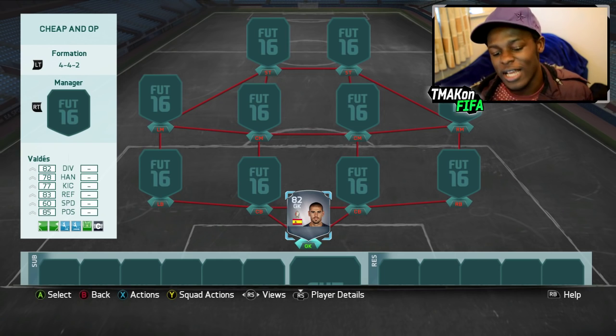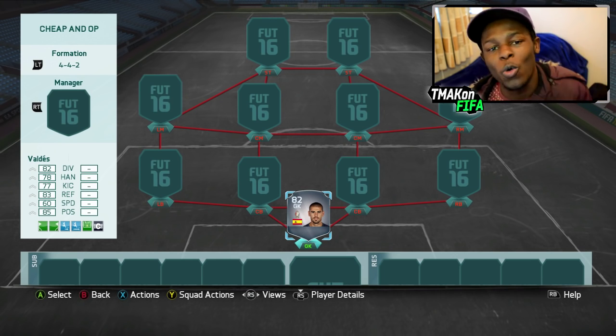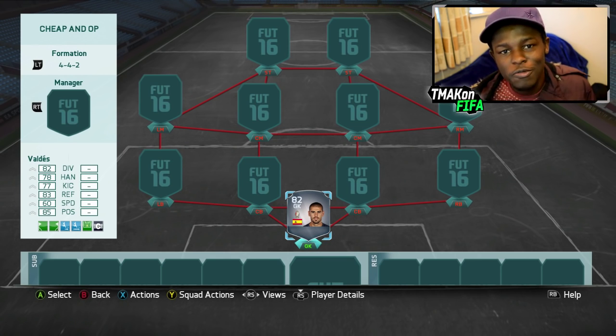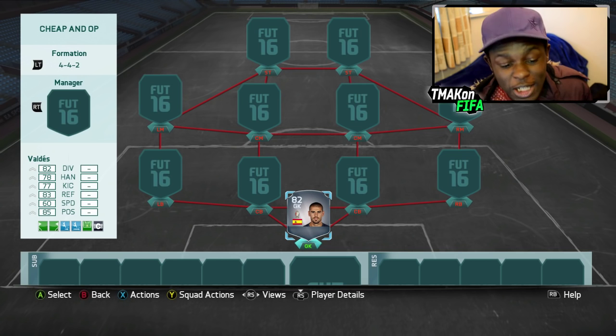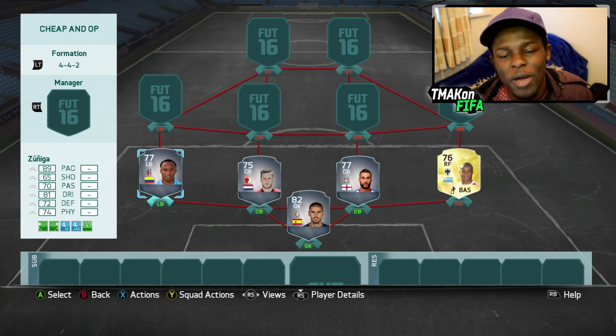Starting us off as the goalkeeper we have Valdez. I'm doing this on concept squads because I didn't want to go out and buy all the players — some of them are actually extinct on the market. Anyway, most of you will be happy to know Valdez has now transferred from Manchester United, so you'll no longer be getting that De Gea troll in your open packs. He is actually a good card and a goalkeeper you can use if you're building Spanish teams.